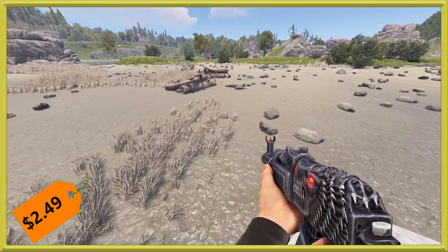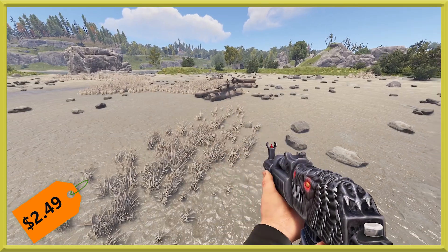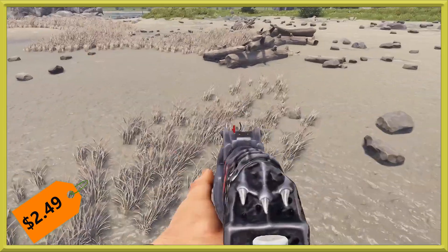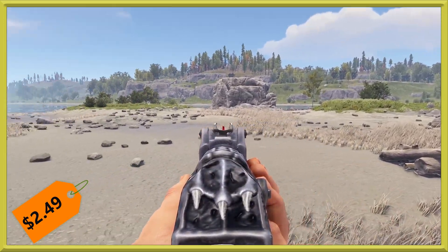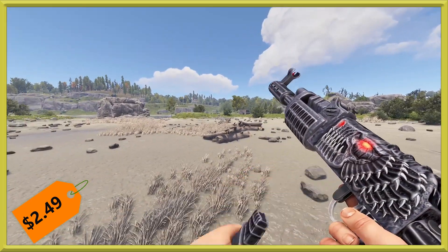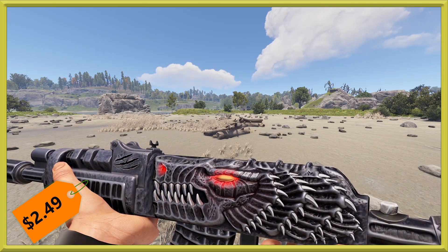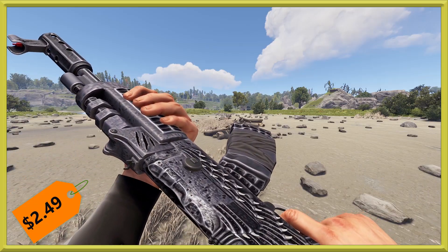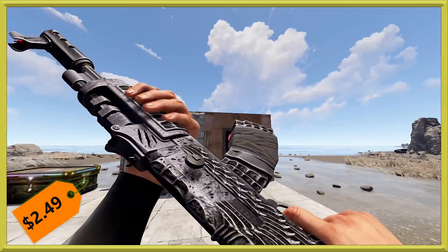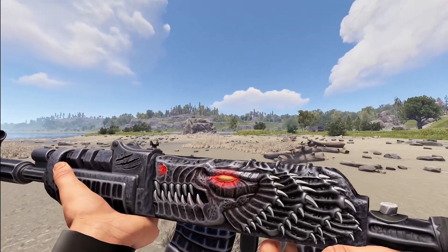Last but not least, we've got the Armageddon AR. This is definitely a fun one — it's got a really beautiful sculpt to it. It's got this crazy dragon, some scratches and marks, a big old glowy eye, and some more dragon spikes back here with a nice silver and dark gray versus the red for the sight. And the red eye and nostril do not glow, so they will not give away your position at night — just a nice effect that looks like it glows without the disadvantage of being seen. This one will run you $0.50 more than usual at $2.49.